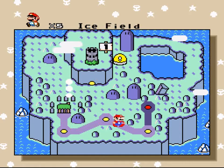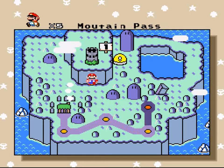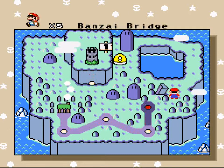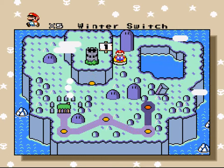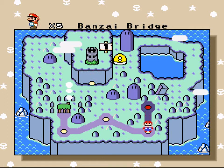Then we have Ice Field, Snowflake Rush, Bonsai Bridge, Mountain Pass, the Castle, and Winter Switch. So this is the first island — the first little world.